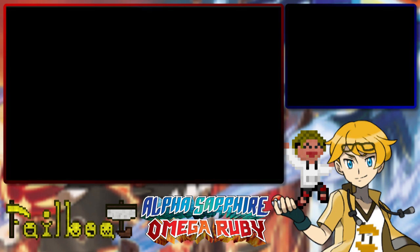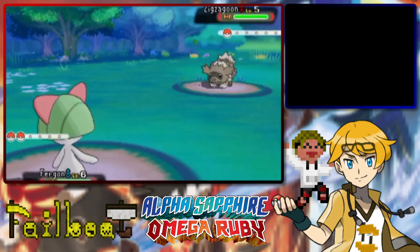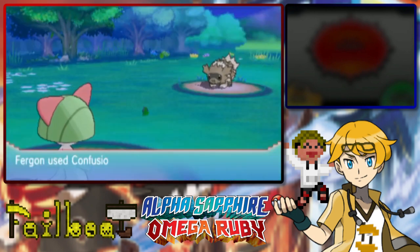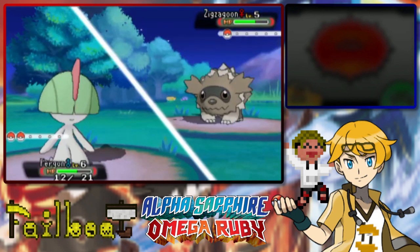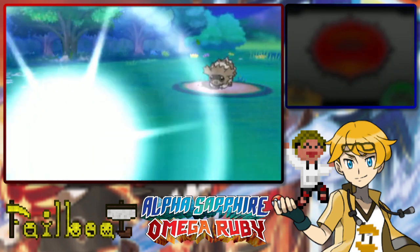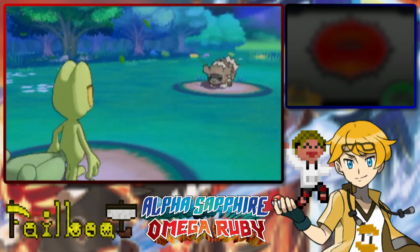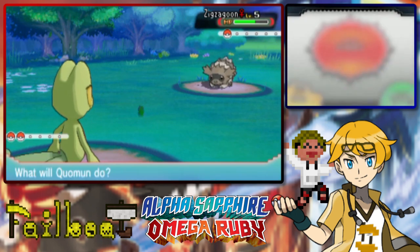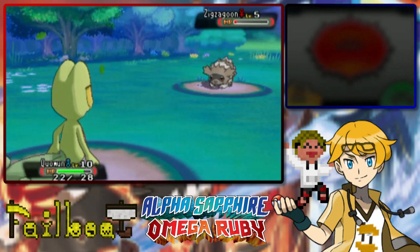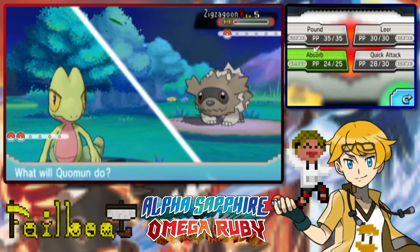Hello there, you are a trainer. Let me just double check the HP of my Pokemon — we're looking good, still in the high green. You are a strong Zigzagoon, aren't ya? Okay, you hurt a lot. Confusion! I'm so scared of that critical hit. That absorb is gonna save my life, calling it now. Also, Growl — okay sure. Quick Attack!